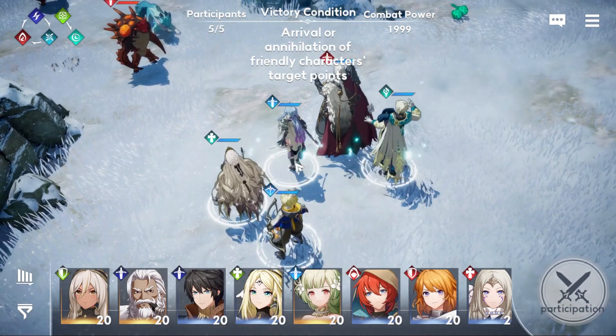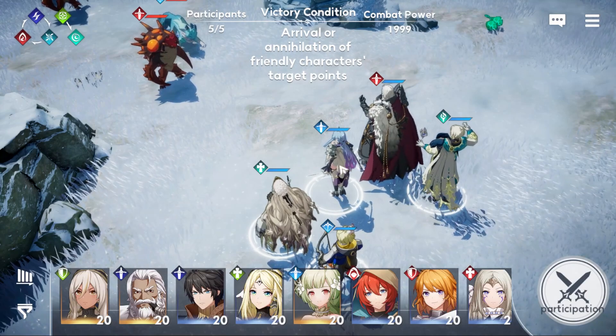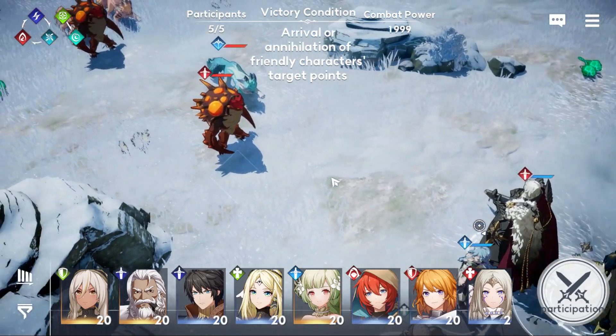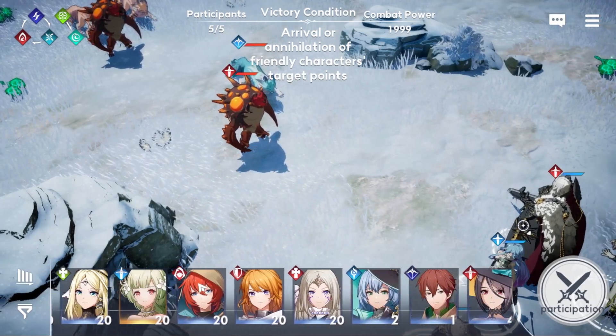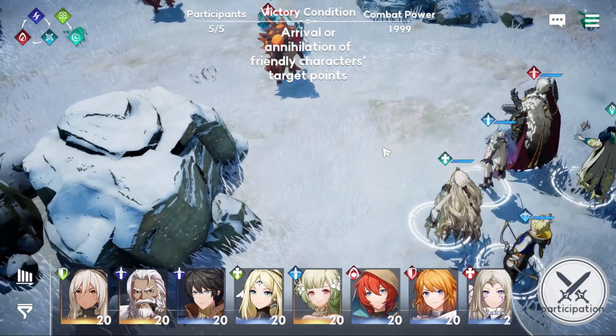As you can see here, it's the positioning of the units. There will be tank, warriors, archers, mage, and healer as usual, and assassins. So there's plenty of unit types to use.